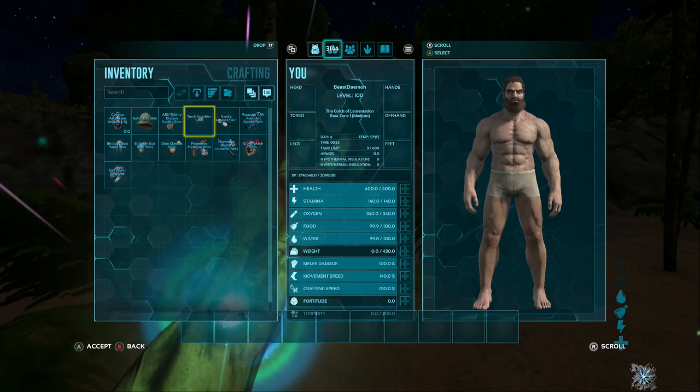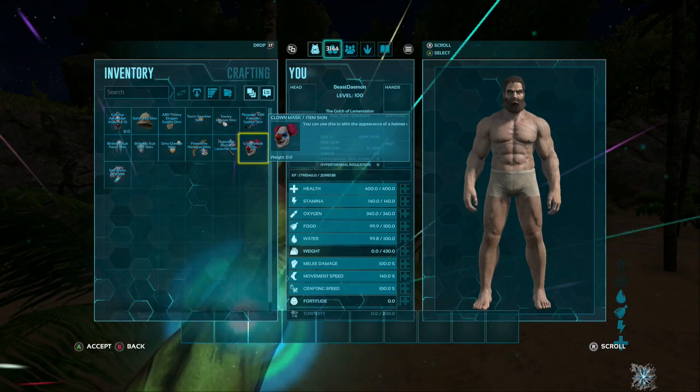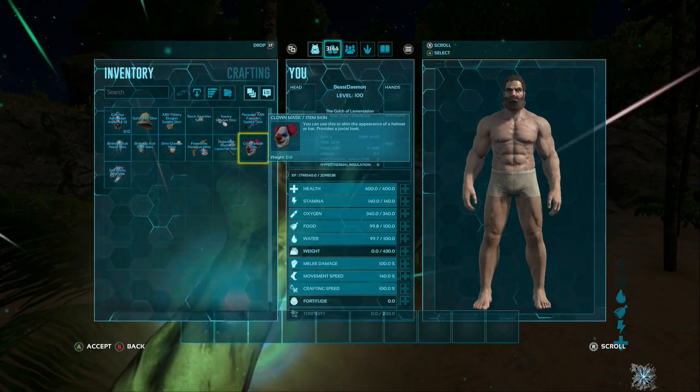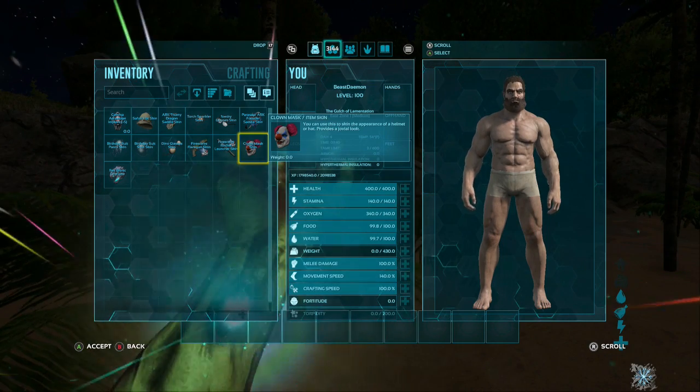Once you get to the end and ascend, you log back in and there you are — you should have the Bionic Rex skin and the clown mask. I hope this helps you out.